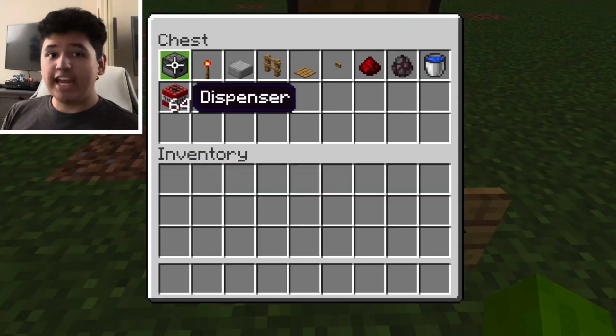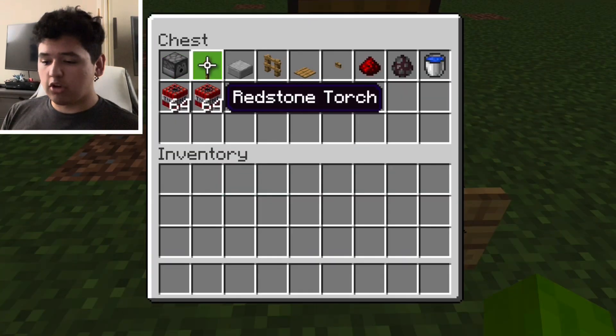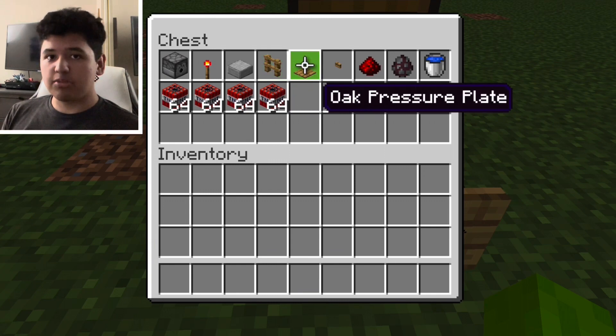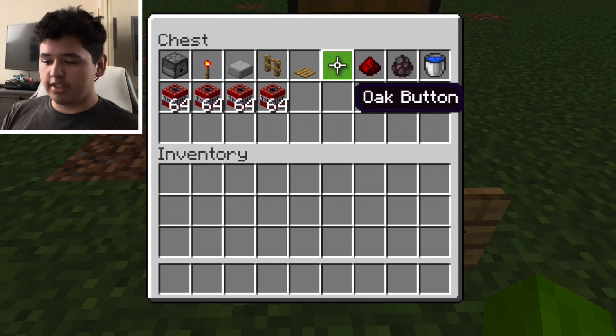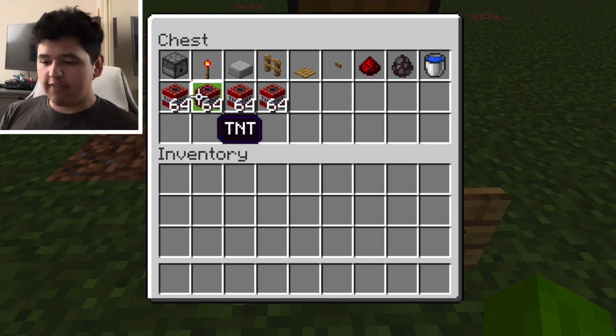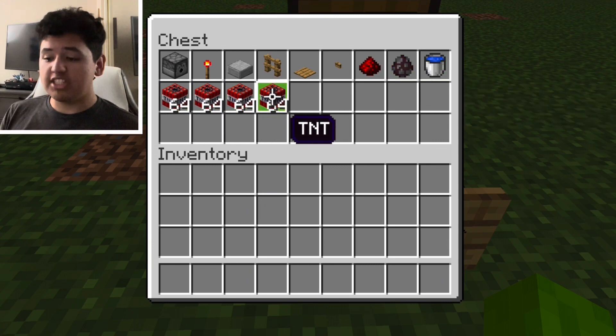You are going to need a dispenser, a redstone torch, a slab of your choice, a fence of your choice, a pressure plate, a button of your choice, redstone dust, a spawn egg of your choice, water, and four stacks of TNT.